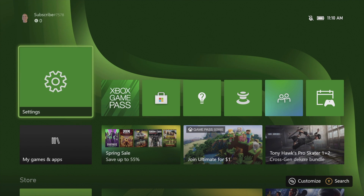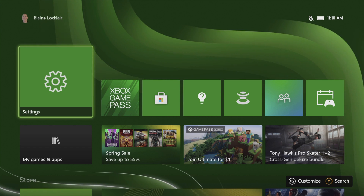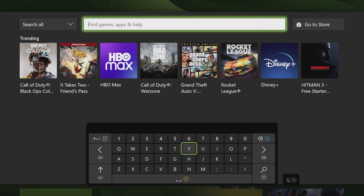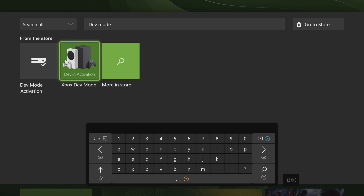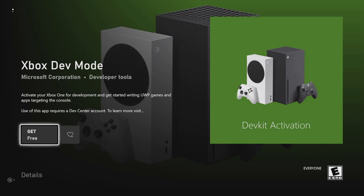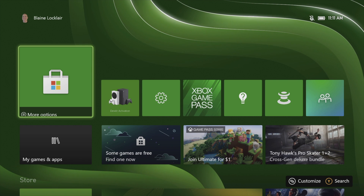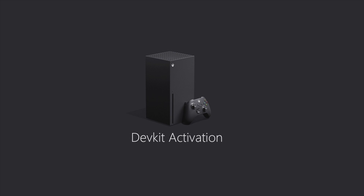After you've secured your developer account access with Microsoft, you'll need to add Dev Mode to your Xbox console. Access the search function on your controller by pressing the Y button, then use the on-screen keyboard to type in 'Dev Mode'. Use the D-pad to navigate to where it says Xbox Dev Mode and select it with the A button. This opens the Microsoft Store and takes you directly to the Dev Mode download page — select Get with the A button to download it.